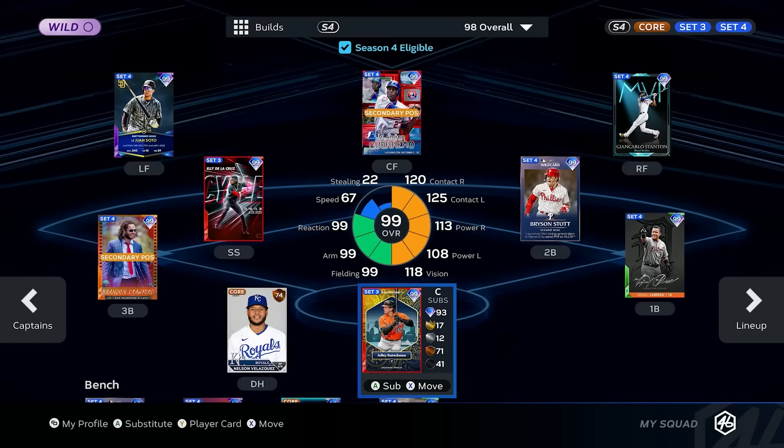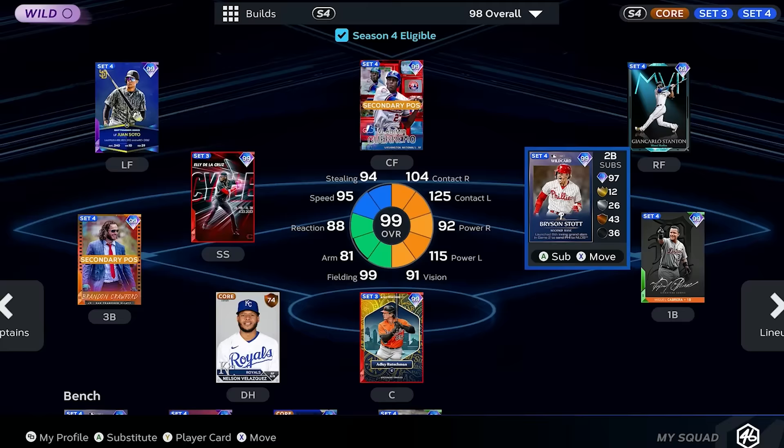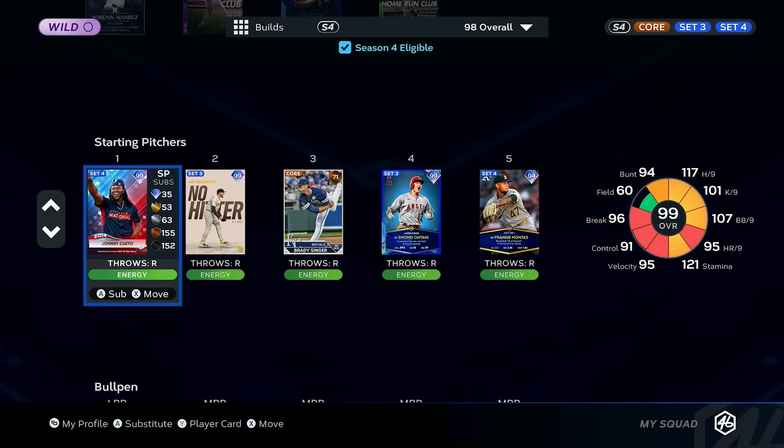I really went 12 for 13 — I should have been perfect on this. This was easy. How did I forget about Moustakas? But regardless, this is what the full squad is looking like. Nelson Velasquez stays in as my DH. Rotation's looking pretty good, bullpen's looking solid. I ended up with a pretty good team — now let's see if this team can win a game.